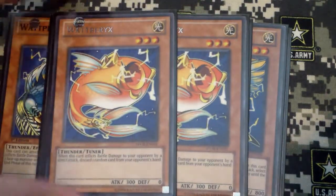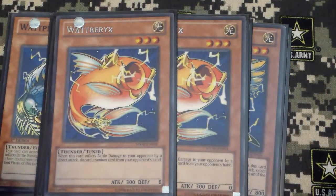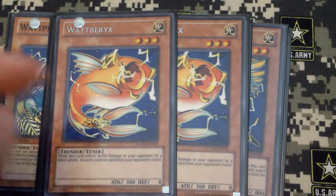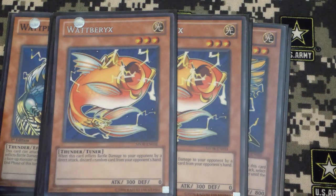And then Watt Barracks. Basically when this inflicts battle damage, they basically discard 1 random card from their hand. So it's really good.